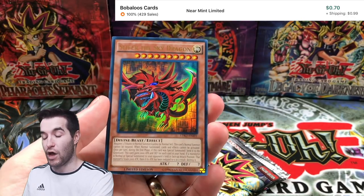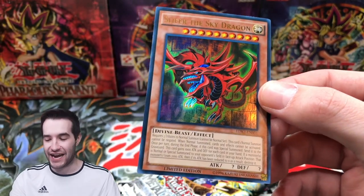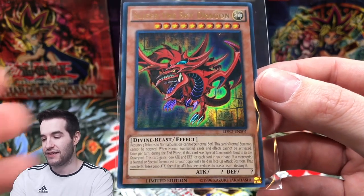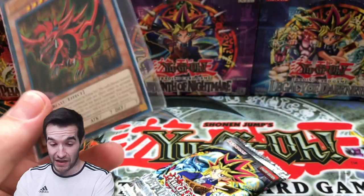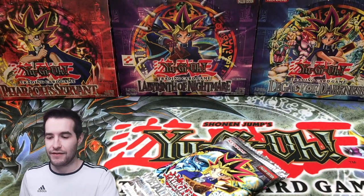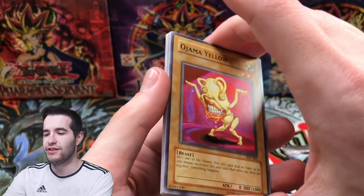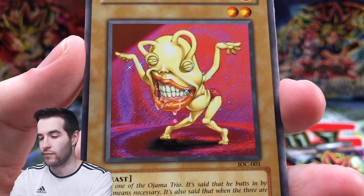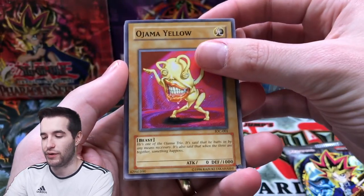Here we go — Slifer! Okay, that's pretty good. Slifer the Sky Dragon, and it's not even the Legendary Collection one. It's LDK — that's actually a little bit more valuable. It's a playable one, we'll take that. So far the star of the show is the random cards, which is kind of sad but also pretty nice that they're putting in not the worst cards ever. Ojama Yellow — we now have an Ojama Yellow. What else to say about that?